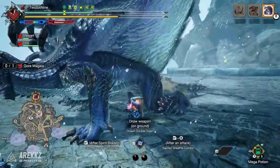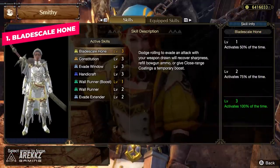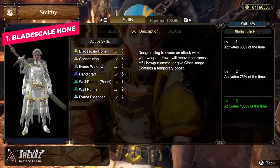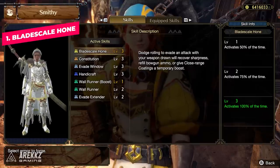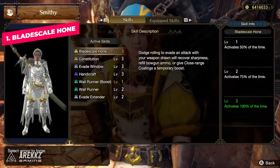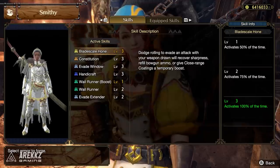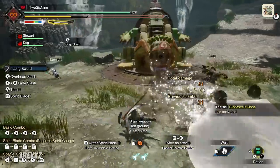Skill number one is Bladescale Hone. For those of you that played Frontier or games with Seregios, you'll be familiar with the unique bonus sometimes tied to Seregios gear — however, this is slightly different this time around. Described as a skill where dodge rolling to evade an attack with your weapon drawn will recover your sharpness, refill your bowgun ammo, or give close range coatings a temporary boost. The key distinction from previous Seregios skills is that this one specifically has to be a roll that evades an attack.